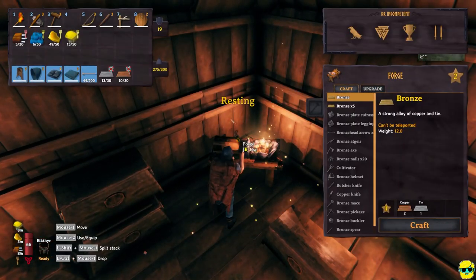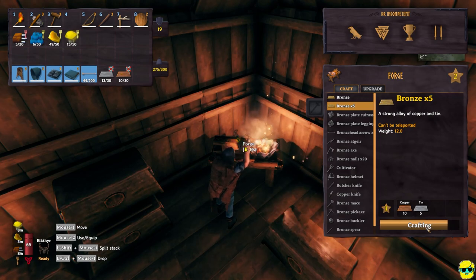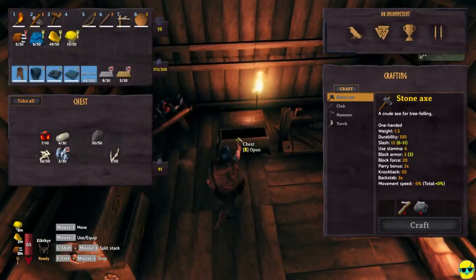I feel cold — I'm too far away from my fire over here. Alright, so we're going to go ahead and make bronze times five. And I need a bunch more copper, so I'm going to put all of this in here.